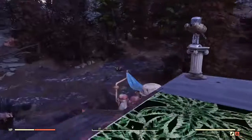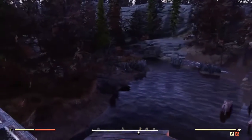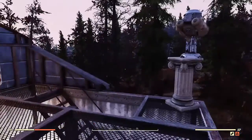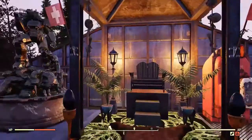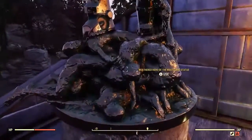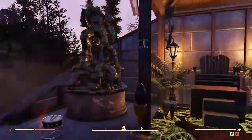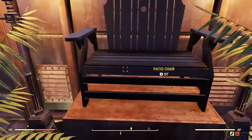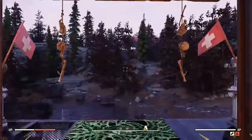Upstairs, we've got my throne. Who doesn't need a throne to overlook their nice little lake house? Here's the view from the top. We've got the statue from the atomic shop — they released that a few weeks ago and it's pretty cool. I just wish there was a way to set it off without having to walk up to it. And here's the view from the throne.